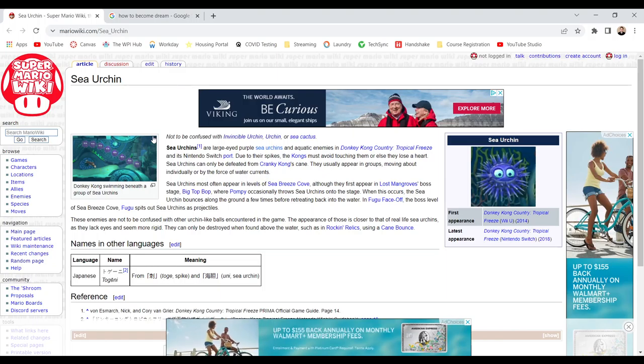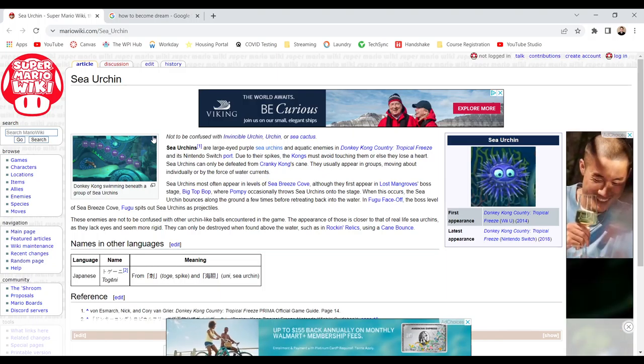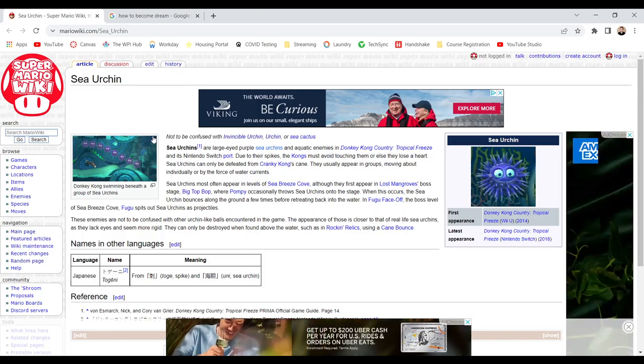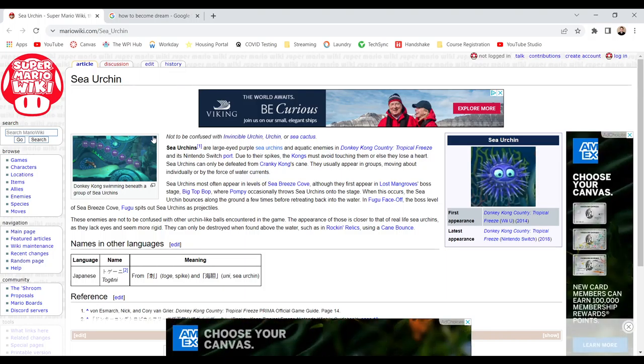Sea urchins are large-eyed purple sea urchins and aquatic enemies in Donkey Kong Country Tropical Freeze, and it's a Nintendo Switch title. Through their spikes, Kongs must avoid touching them or else they lose a heart.